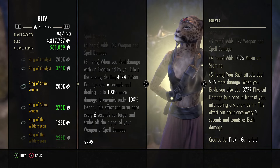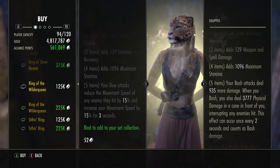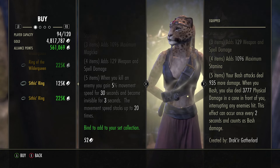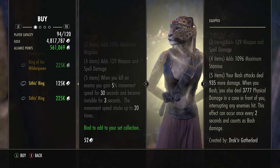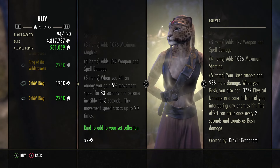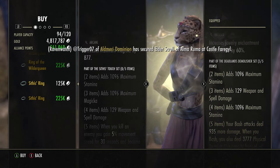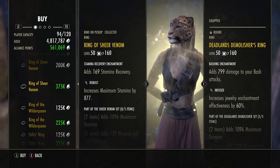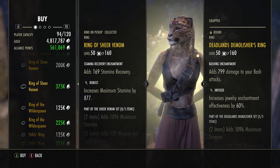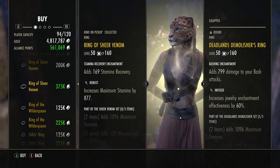The Ring of Sheer Venom is the ring of the week by far. The other rings: the Ring of the Wilder Queen has your bow attacks reduce the movement speed of an enemy — nothing too special. The Civis Ring gives you 5% speed for 30 seconds and makes you invisible for three seconds when you kill an enemy — not really useful in PvP scenarios. So definitely the Ring of Sheer Venom is the one to get this week. Hopefully this video was helpful — drop it a like, pop any questions in the comments, and I'll see you in the next one.